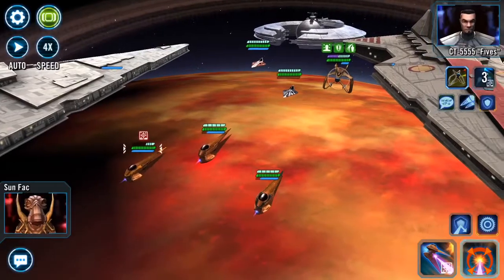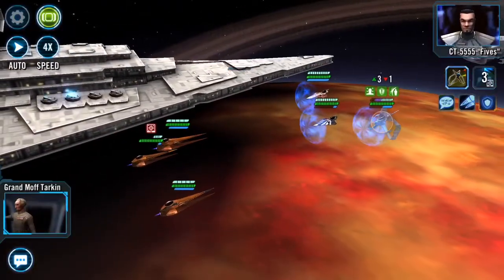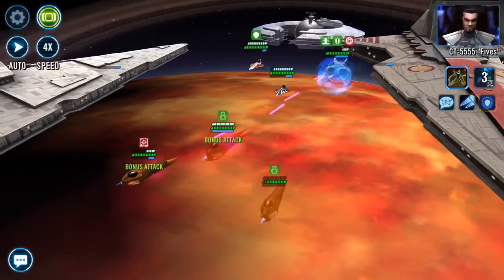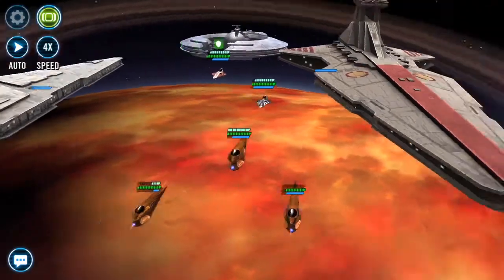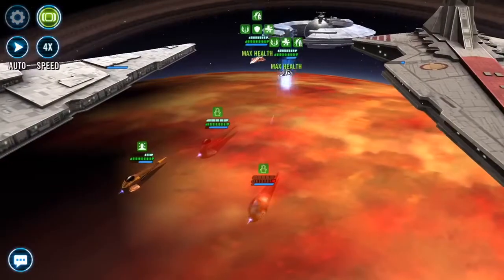The tip is: use the Executrix first. Do the Executrix mission before you do the Chimera mission. That way you'll have the Chimera as your lead capital ship, so even if you do rush into the battle you should have the correct capital ship. I've gone by the wayside on that before and it hurts a lot.